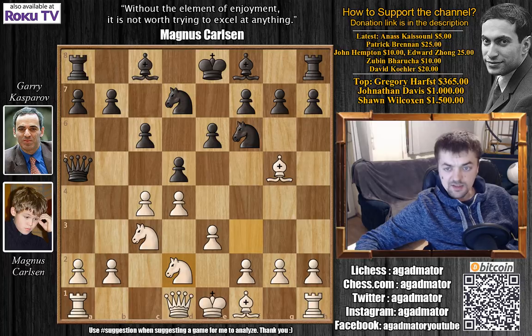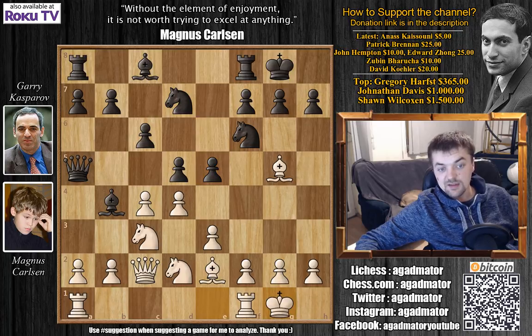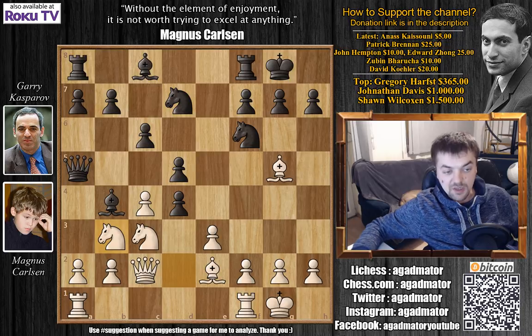Knight b to d2 by Carlsen, bishop to b4, and queen to c2. Kasparov castles, we have bishop to e2, and the early e5 by Kasparov. Carlsen castles, ignores this, and we have e captures on d4 and knight to b3.